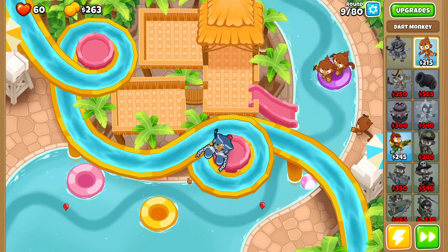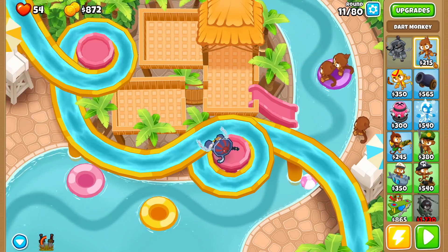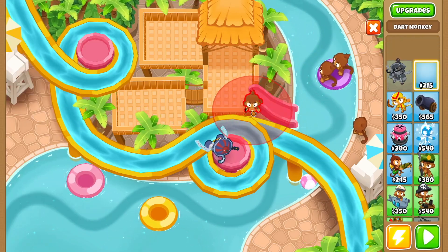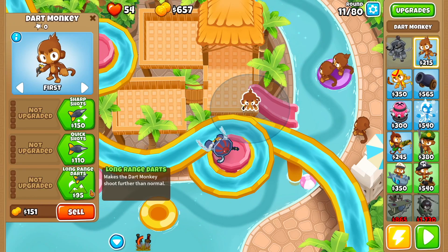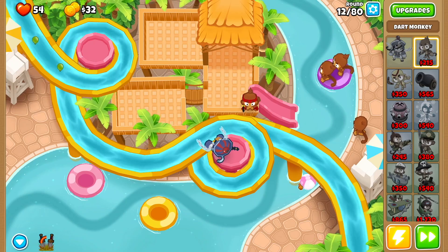I leaked a few because I did it late — just do it at the beginning of the round. Then we want a dart monkey right over here. For this dart monkey we're going to go long range darts, enhanced eyesight, quick shots, and very quick shots.